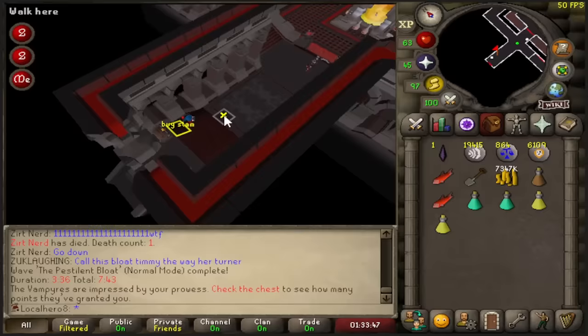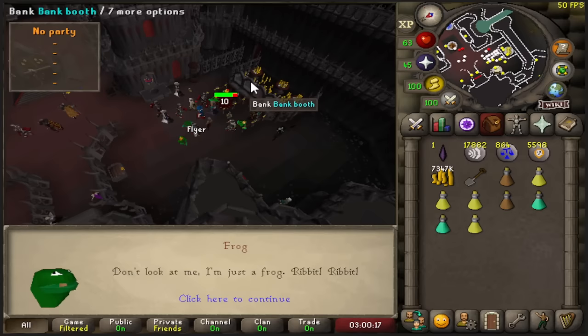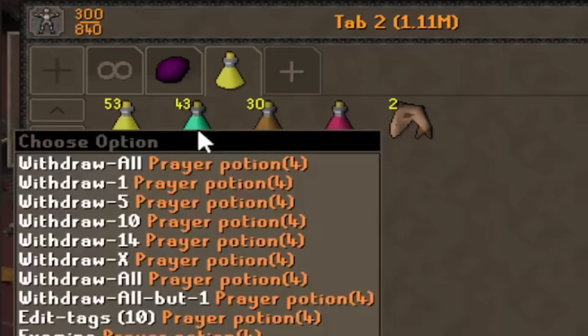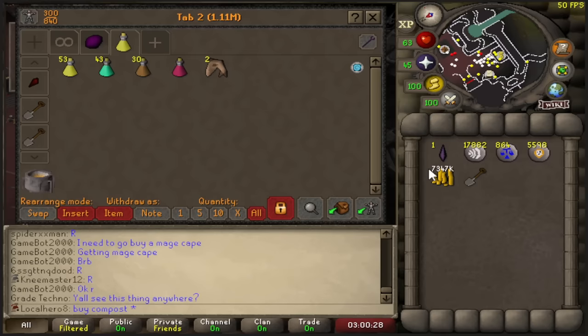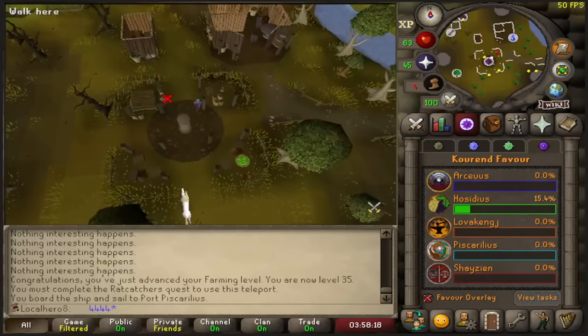Oh my god I almost clicked on it again. Look at this — this is me over the chest. That's insane. Just did a bunch of boosting again. 30 Staminas, 43 Prayer potions, one Restore just for good measure, and 53 Brews. Really good stuff. Also I did way too much Saltpeter — I only needed 900 and I was just playing too much Pokemon. I actually just got a full farming level from just putting Saltpeter into compost. That's nuts. And there is 100% Hosidius favour.